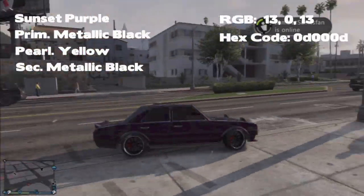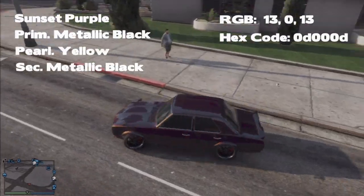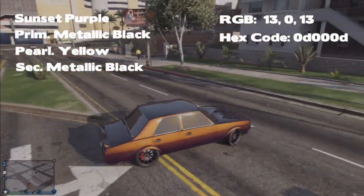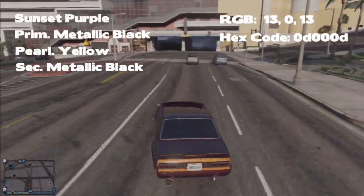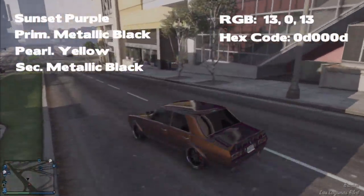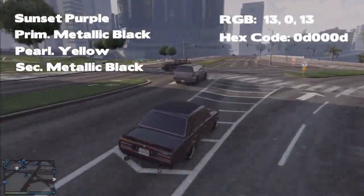When you have the modded crew color set, take any car you want to do this color to and take it into Los Santos Customs. You need to buy primary metallic black, put the pearlescent as yellow, and the secondary as metallic black on any car that has a secondary. If it doesn't have a secondary, you don't have to worry about it.